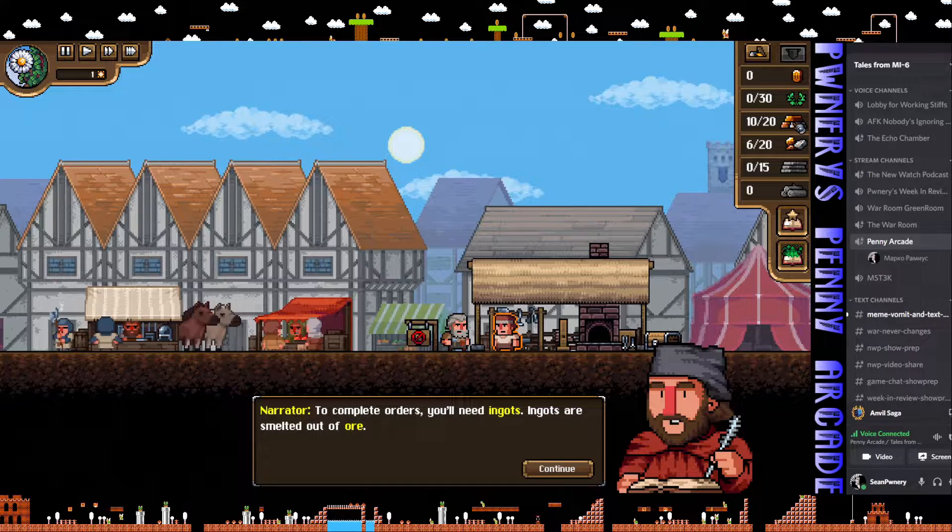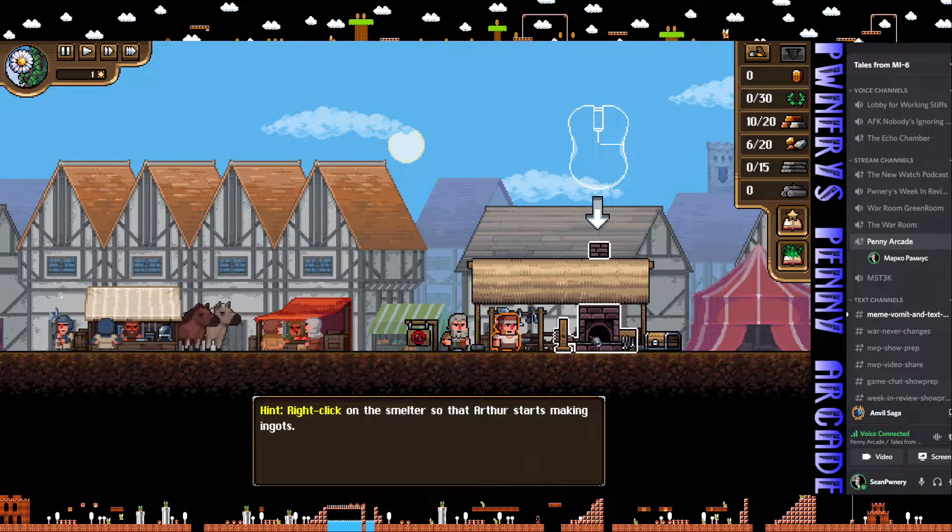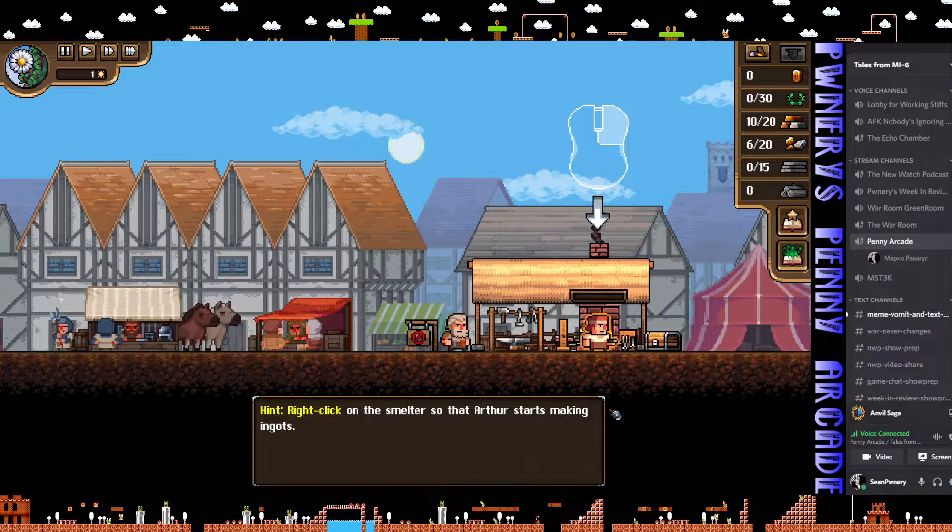The father tells Arthur to make some ingots at the smelter since they have a lot of work today. To complete orders you'll need ingots, which are smelted out of ore. Here's your ore, here's your ingots, here's your forge prestige, your money, and logs — we'll get to the rest later. Right-click on the smelter so Arthur starts making ingots. It's automated — you just click it and wait.